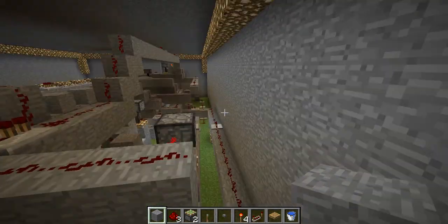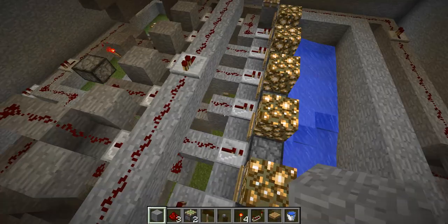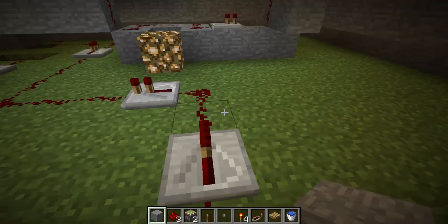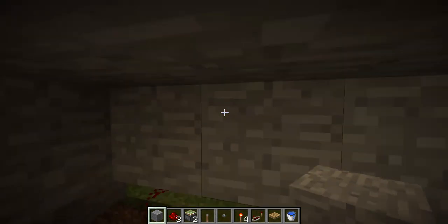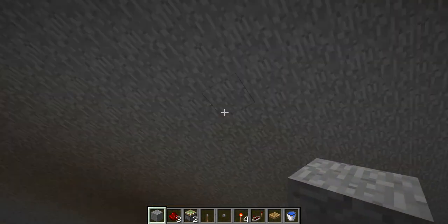But when you push another button to buy something, then the electricity goes through to the dispenser and up here. This leads all the way down here and through there, down to the piston down there. And that makes it so that you can't buy two items with one item.